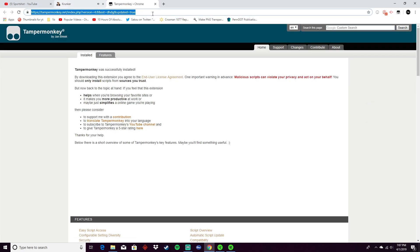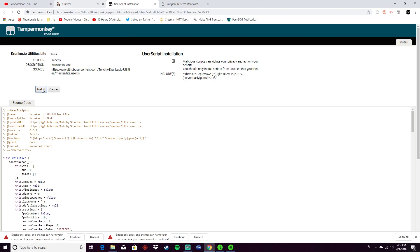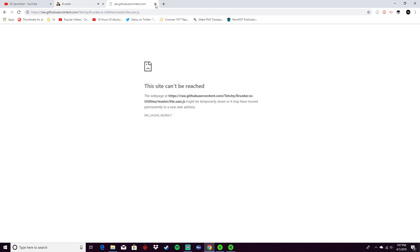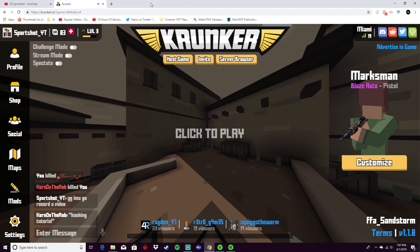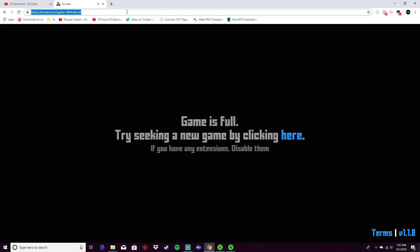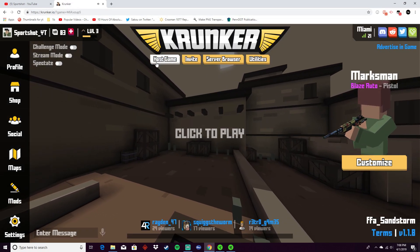I have Tampermonkey now and you're going to want to click the link in the description that says mod, and it'll bring you to this page. It's just like an instant install page. So then you will get the thing and I'm going to refresh my Krunker page and go into a game.